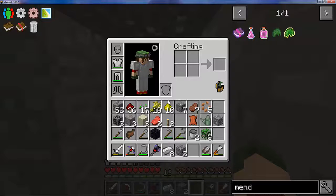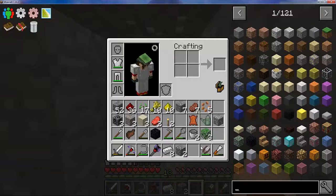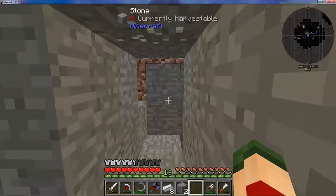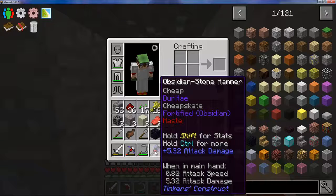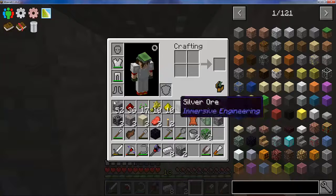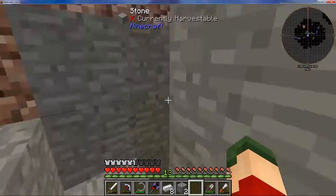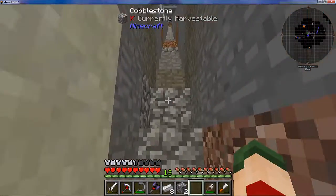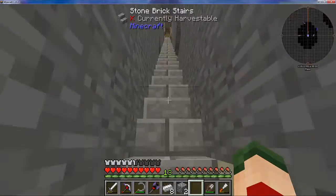Welcome back to episode 2 of the FTB Direwolf 21.10.2 modpack. You'll probably notice some different stuff in my inventory — I've got a better pick, a hammer, a chisel, a watering can, and a builder's wand, which is stone but basically the builder's wand. I was down here mining but let's go back up to our little cave hut — I've changed it somewhat.